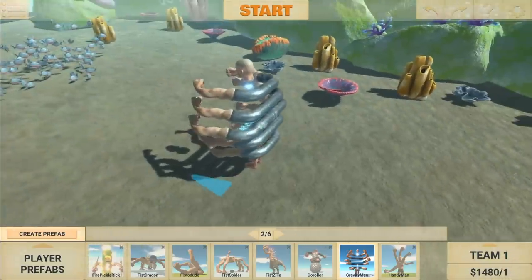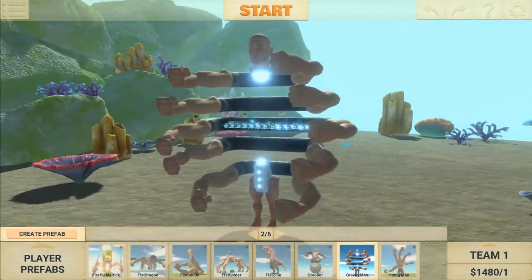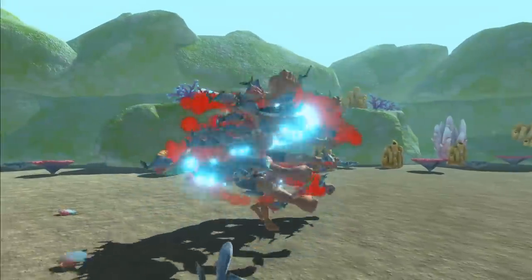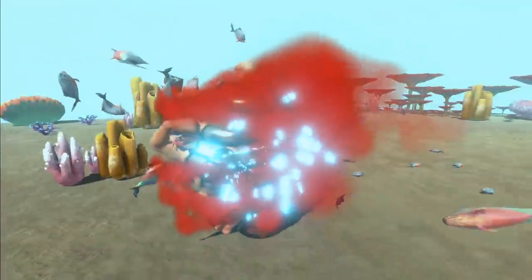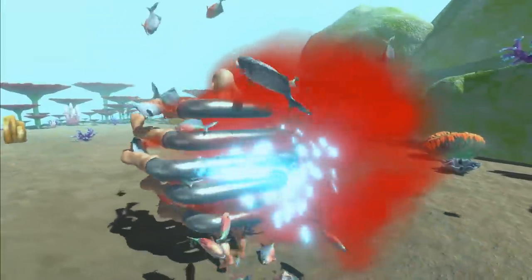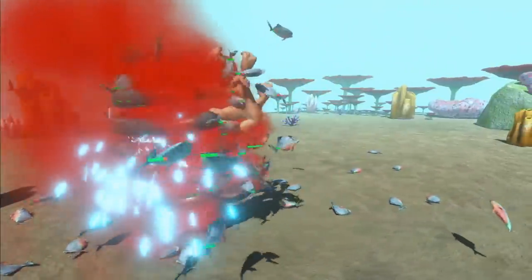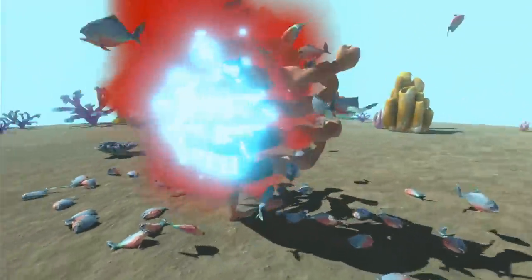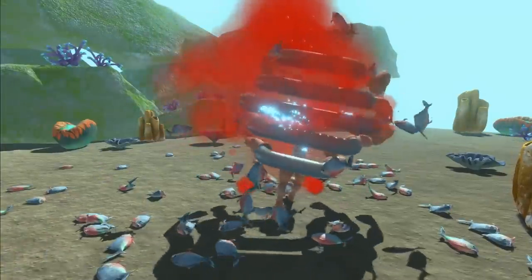Let's try those 100 piranhas up against my latest crazy creation — Gravity Man. He's zapping them. This guy is actually really good at fighting piranhas. I think they're just going for the fist part of him. How much health has he got? I can't see which health bar is his — there's too many health bars. I think he's still alive. Gravity Man, the ultimate piranha-killing machine.